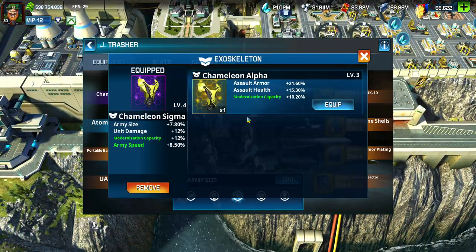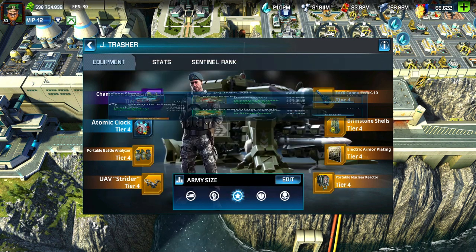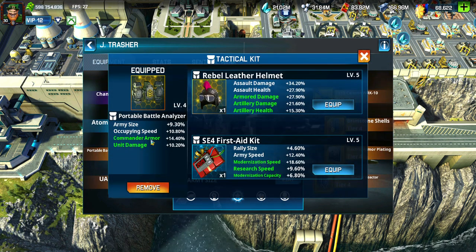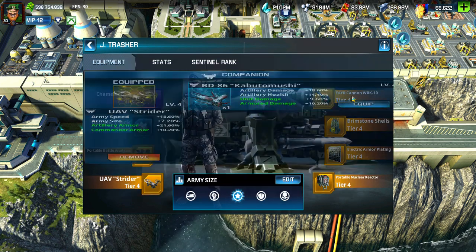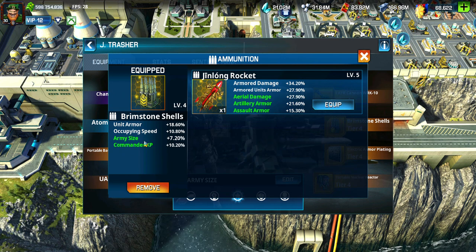This is where you craft your material. For army size, I have the Chameleon Sigma — I'm working on getting an all-gold one to replace it. I have army size and unit damage here. I use this one for army size. This portable battle analyzer has army size.